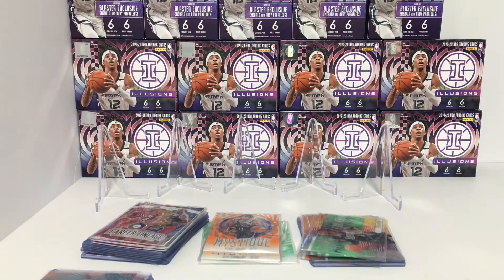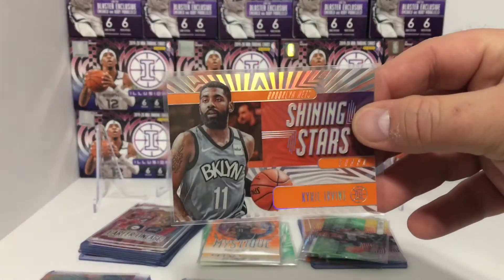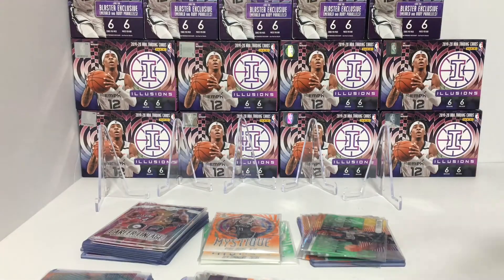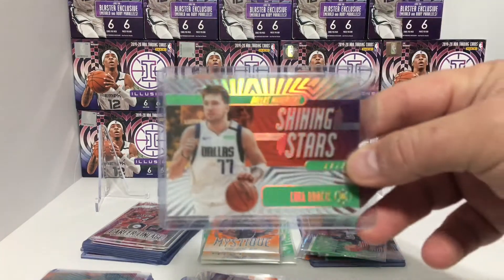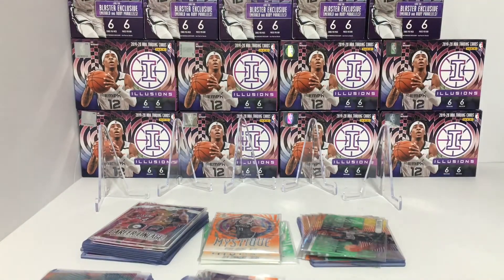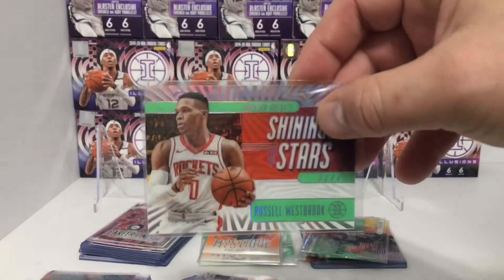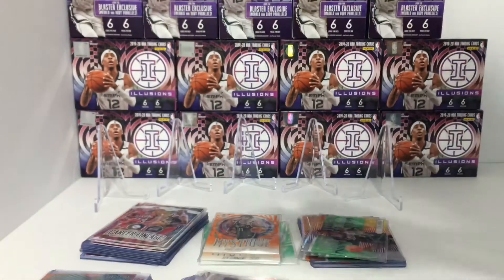Alright, next Shining Stars. Orange: Luka, Kyrie, Russell Westbrook — we got one for the PC here — Devin Booker. And then the Emeralds: Luka, Anthony Davis — we got two — Kemba Walker, Russell Westbrook, CJ McCollum, and Joel Embiid.